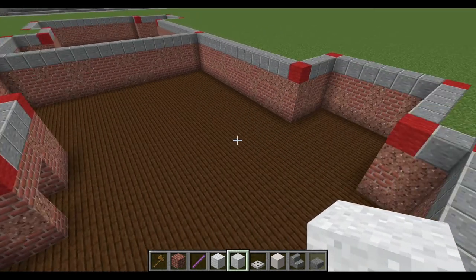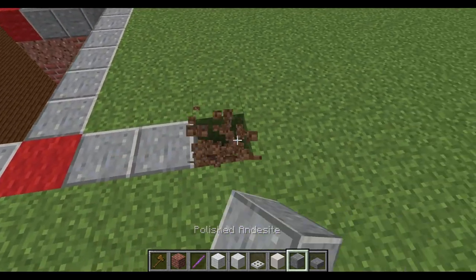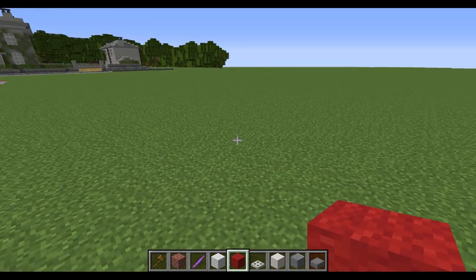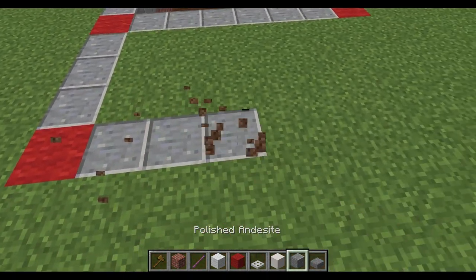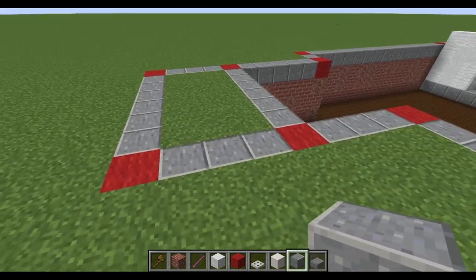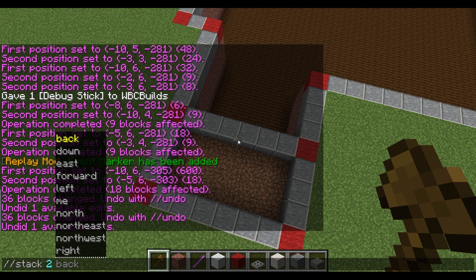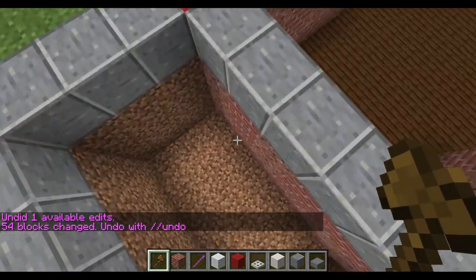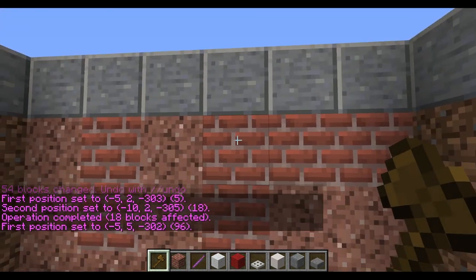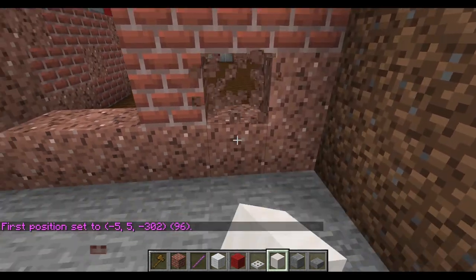First we need to go to the back and do something similar to what we've done at the front, but without a staircase down. This will be an open air area so people can come out of the basement and get fresh air — this is where the service workers are, and we don't really want the cooks and chefs to mingle with the actual household. I'm counting out five blocks from the edge of the building, red to red. It gives a nice three-wide square. We're going to dig that out and stack down by three, giving us the floor level, and then turn it into the same stone and andesite as the front.